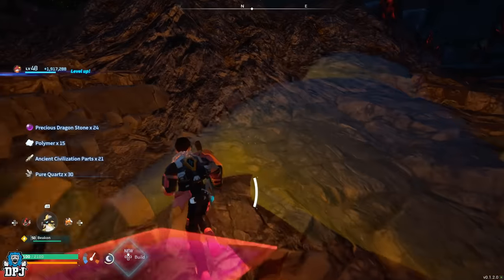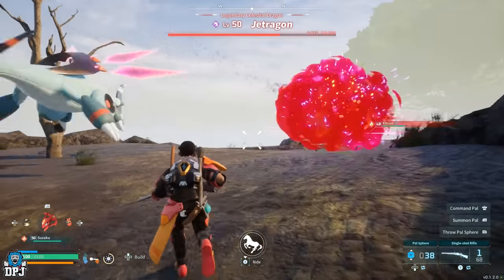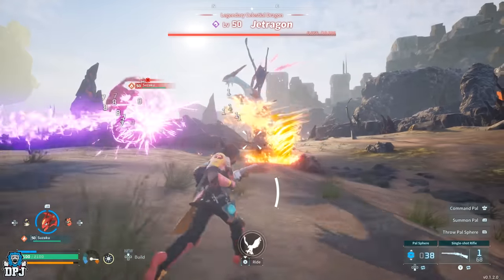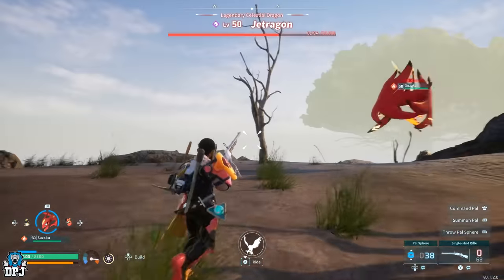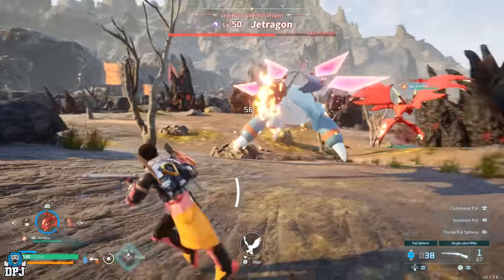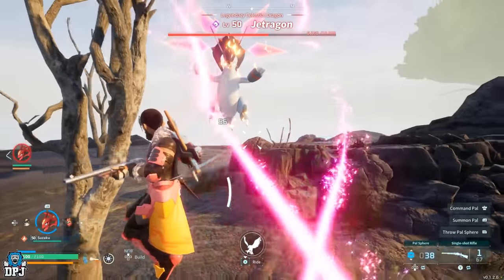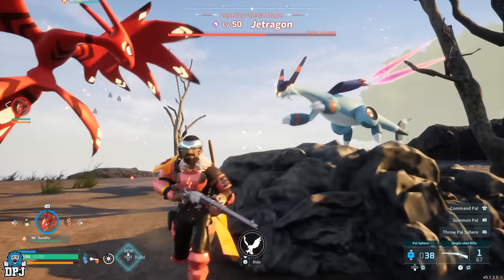Keep in mind that Jet Dragon is a dragon type, so bringing ice element powers will be best, as dragon type is weak against ice element. So anything you have of a high level that's ice element, bring that pal up here to fight for you. You can also use rifles at range — there are plenty of rocks and things to mount on top of where a lot of his attacks won't be able to get you. So if your pal is on the floor fighting him, you can be up top with a sniper rifle and try to take his health down that way.